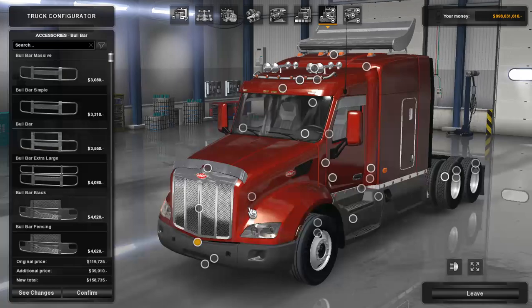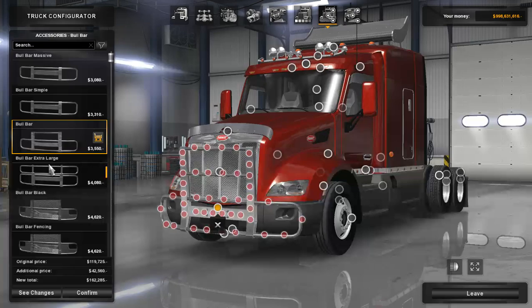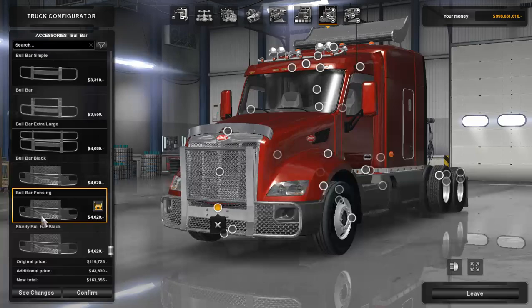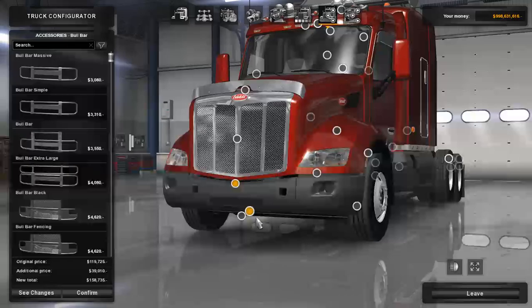Moving down to bull bars, we have: bull bar massive, bull bar simple, bull bar standard, bull bar extra large, bull bar black, bull bar fencing, and sturdy bull bar black. I'm going to take them off since I forgot to put in the oversized load banner that I would normally add.